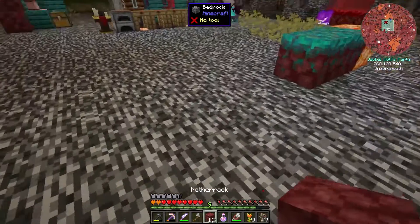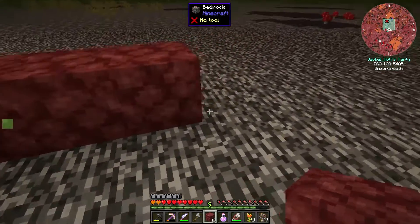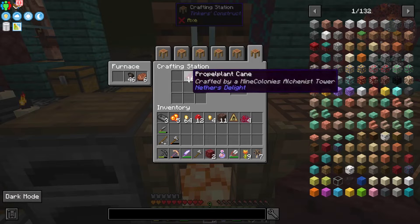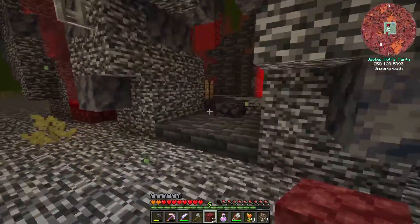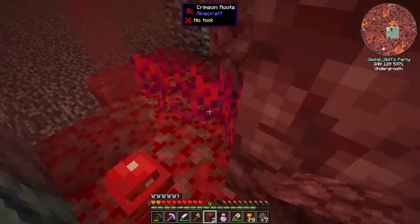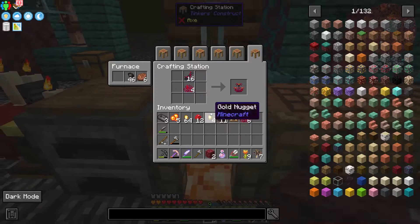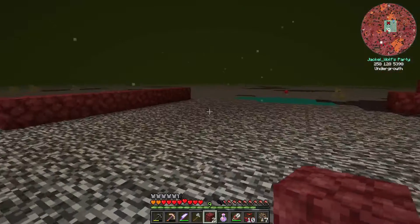To set up our propeller plant farm, we need to place down some netherack in a row — six, seven, eight, nine, ten spots. To make propeller plant stems, we need one propeller plant cane and one crimson root, which gives us one propeller plant stem. I've only got enough crimson roots for four, but there's a ton growing around our base. I just need to punch it up — no shears needed. That should give us more than enough for all ten plants.